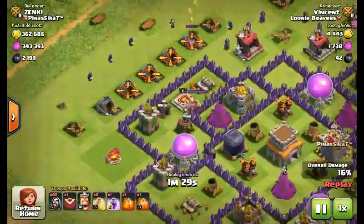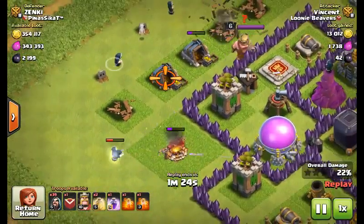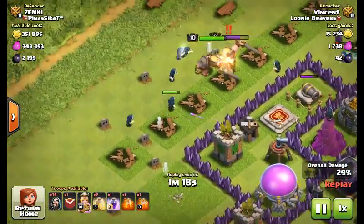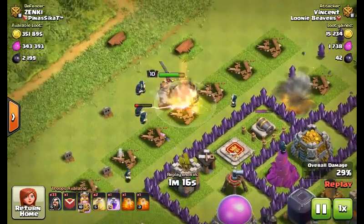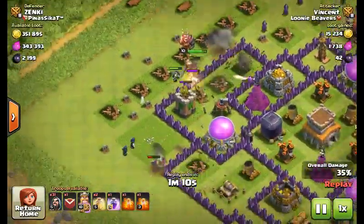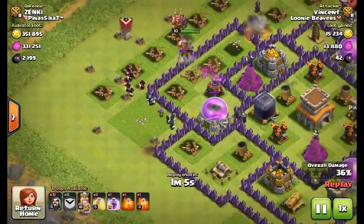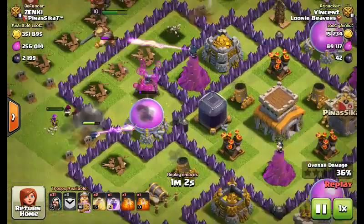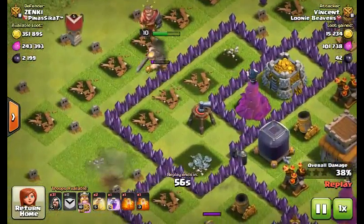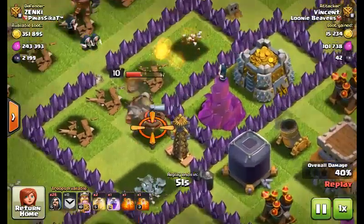I wait until the early wizards clear the obstacles, then I put in all my troops to destroy their troops, and I send my Barbarian King to destroy their Barbarian King. I had five wizards and one archer in my clan castle, all maxed out. I got a lot of loot and mainly got the dark elixir, which I'm very happy about.